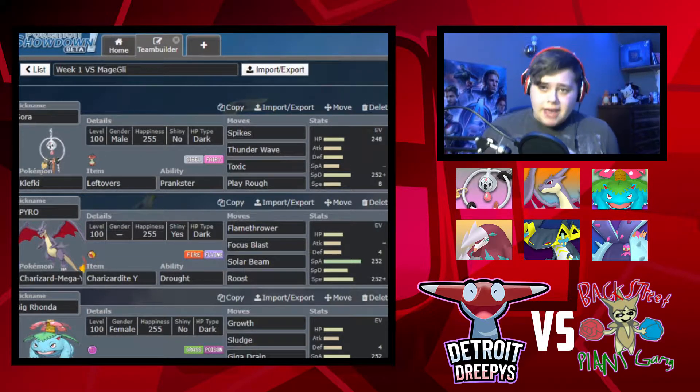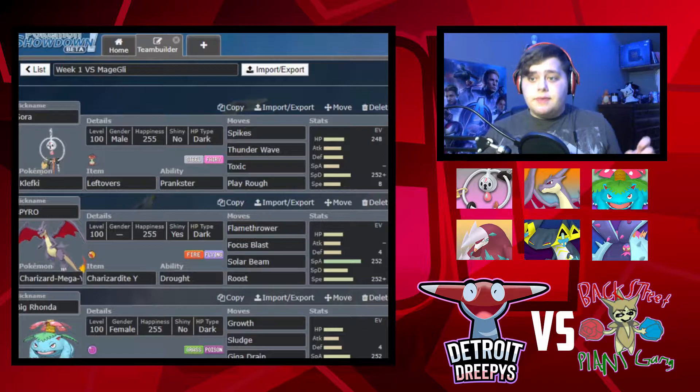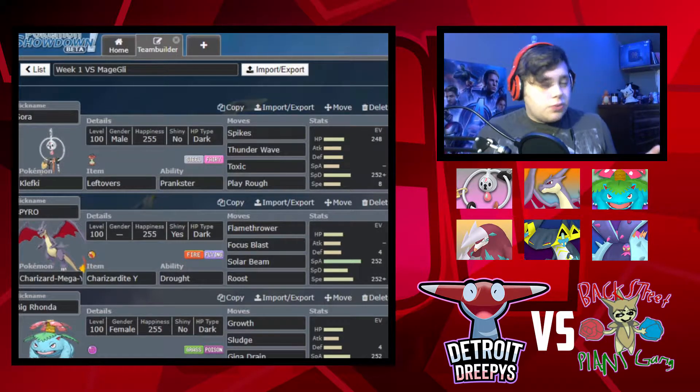For my Mega I got Mega Charizard Y - I thought it'd be nice to have that Sun. It's not a full Sun team but I have Pokemon that benefit from the Sun. For Tier 1 I picked up Dragapult because it's so fast. I'm not good with competitive Pokemon by the way, I just picked what I thought was good. Dragapult's really fast and Ghosted or Nelson gave me a great set for him, he was helping me out.